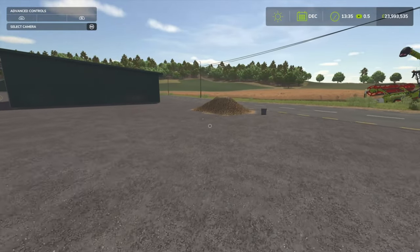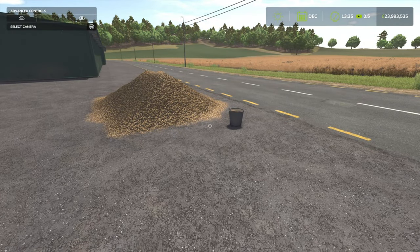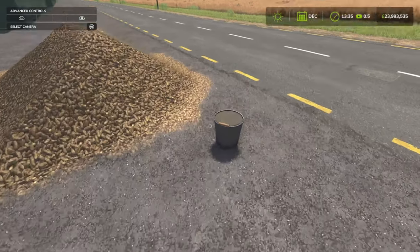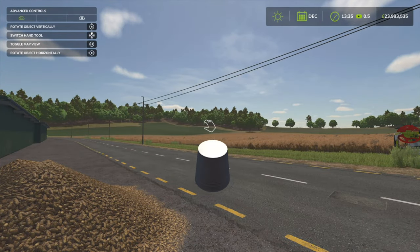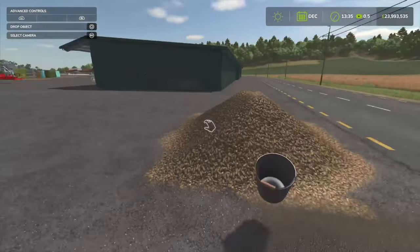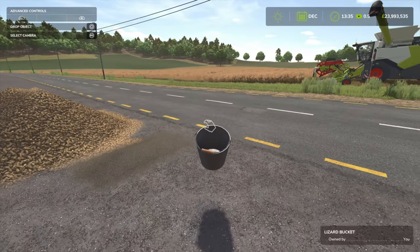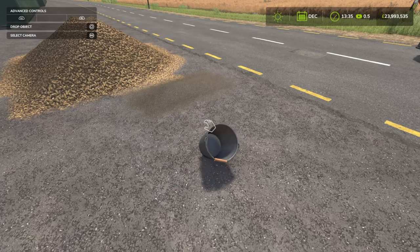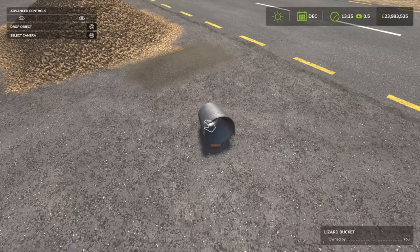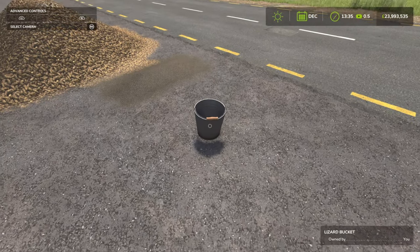Without further ado, we're looking at the Bucket by Prishcap. It is 0.43MB to download, one slot on console — a simple small bucket. You can use this to transport goods in small quantities, such as feeding animals, pigs, or transporting general bulk goods from one place to another. If you've got a small farm or small operation and want to transport things like feed to your chickens, this is a nice little bucket. Just be careful because it will clip through the map — I've already lost one or two buckets that way.